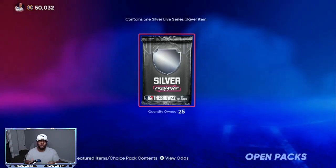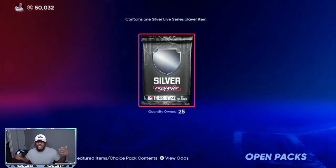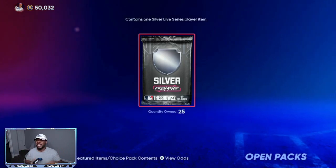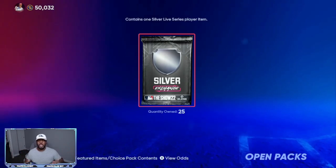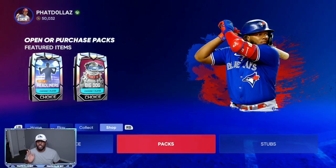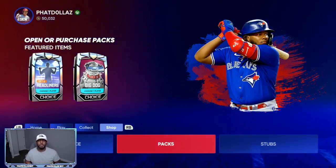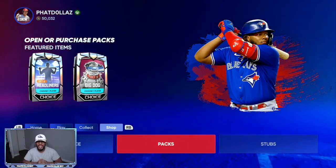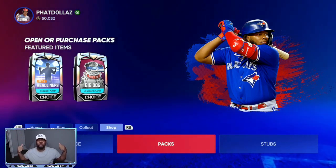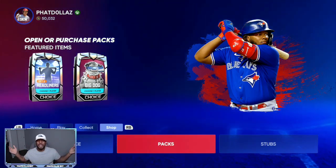If you pull one of the higher cards — 1,100 to 1,300 stubs — you're making an 800 stub profit on every flip. If you pull a lower silver and spent 270 stubs, you're still making 50 to 70 stub profit. Pull one of the higher cards and you're walking away with bank. We're going to do the same thing with golds and diamonds, so stay tuned. My sponsor in the description is also the fastest way to complete collections — very cheap and the best way to get stubs without getting banned.